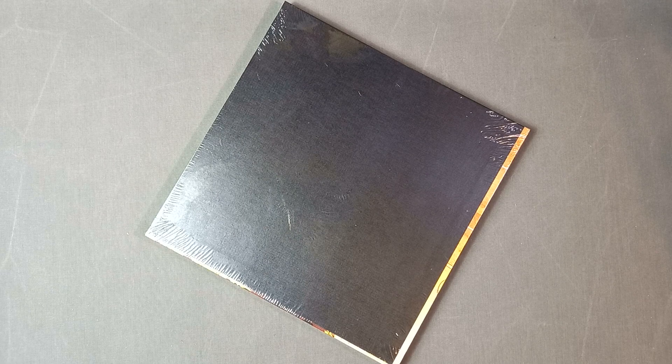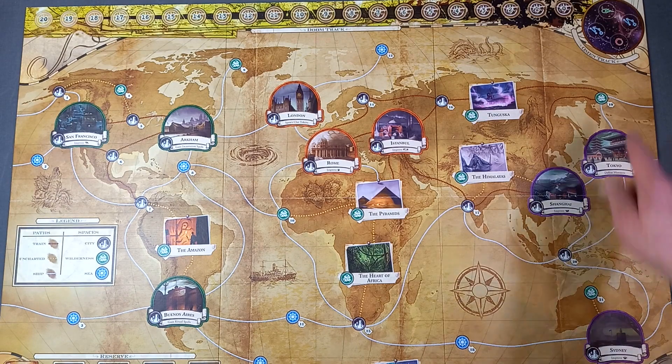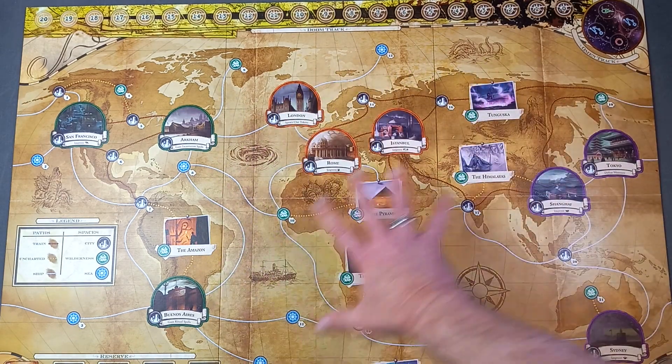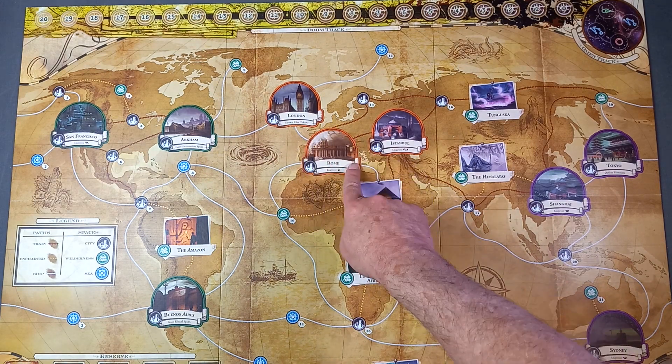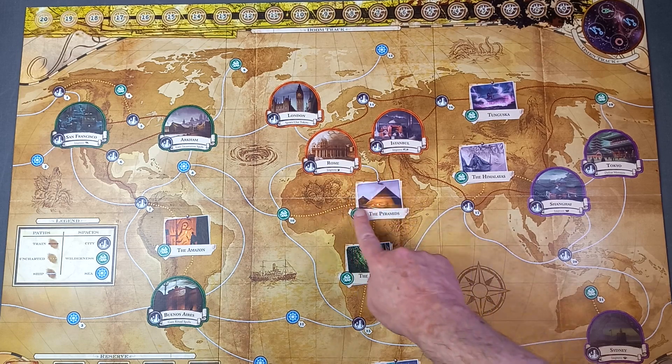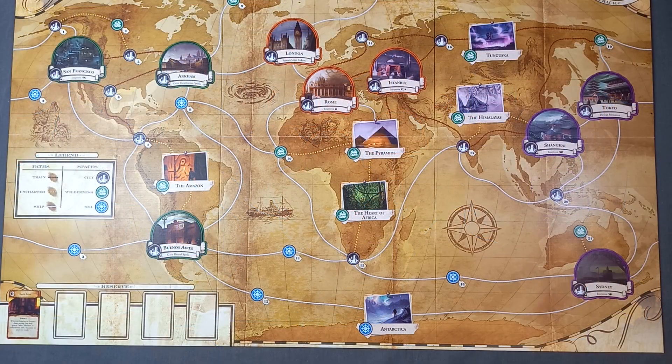Next is the mounted game board, which is sealed. Here's the game board in nearly all its glory — I can't quite get it all in, but it's a nice-looking map. Up the top we've got the Doom Track, the Omen Track over here, and places marked out: London, Arkham. There are differences between the shaped locations and the postcard-shaped ones, but we'll find out what that's about. There's a key over here, and down the bottom here's Antarctica, and the Reserve, which is like the marketplace where you buy your bits and pieces.